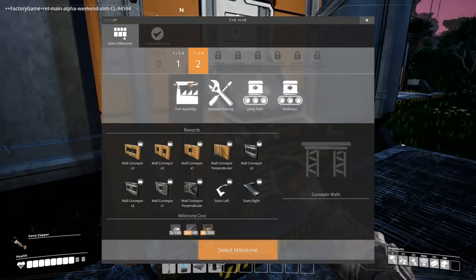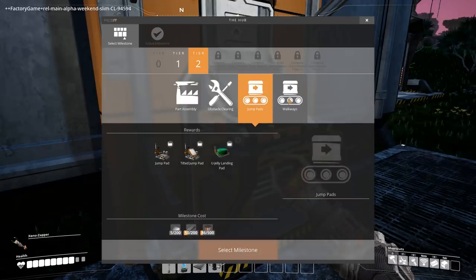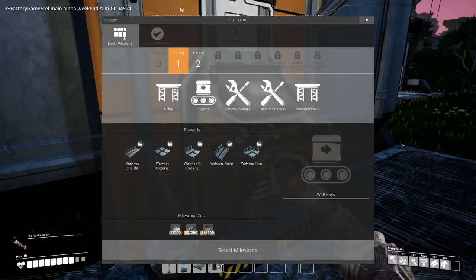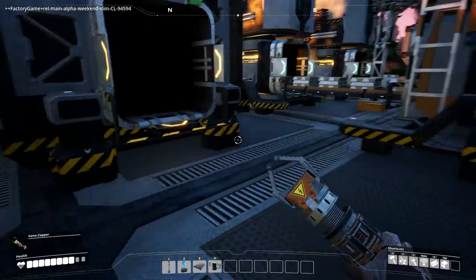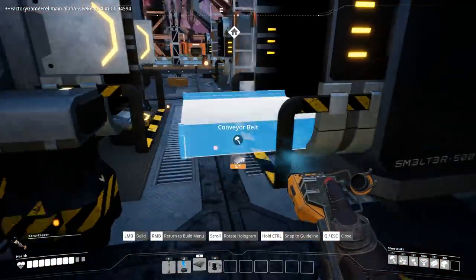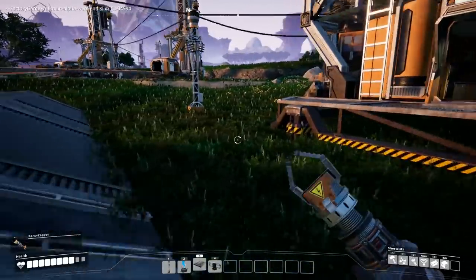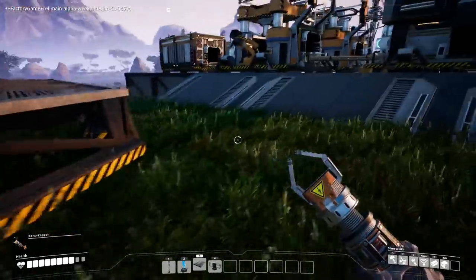Oh wow, stairs so it can go up! We have tier two: part assembly, assembler — crafts two parts into another part. A chainsaw! I need to cut down things. Jelly landing pad — can we make like a jump pad? Walkways, ladders, and the space elevator. I guess we have to do all of this before we can get the space elevator. Look at all the copper we have. I need to build a smelter — I hate doing it backwards but I gotta do it. Smelter, you must have smelt it. I overloaded the system — this is not good!